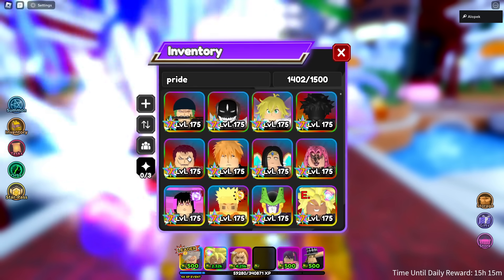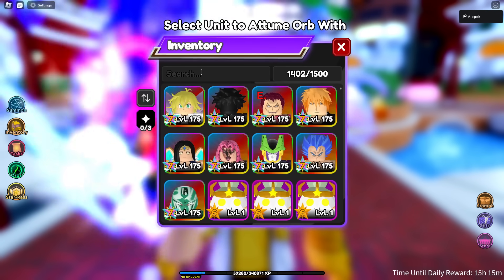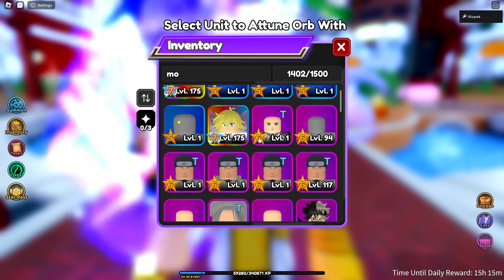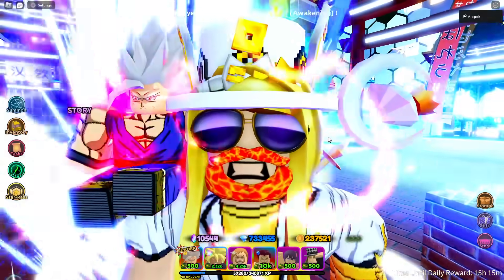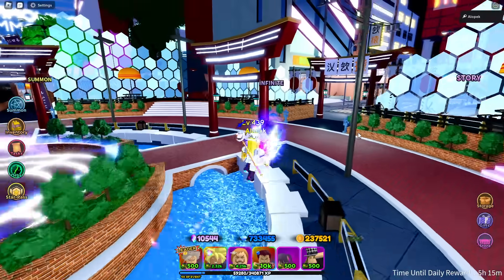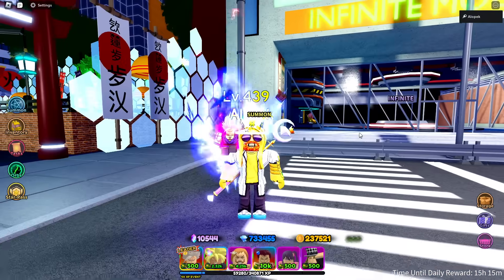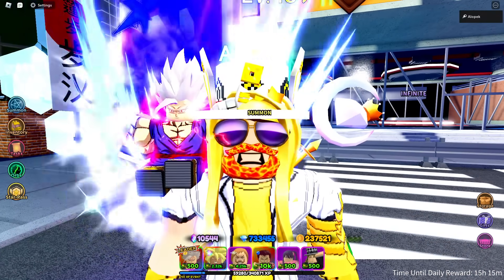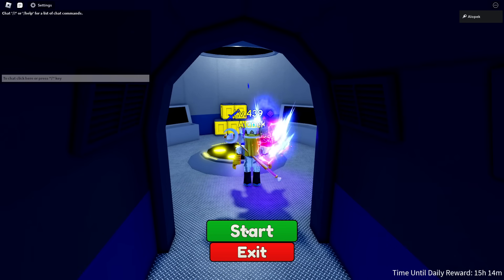Our best slow unit here is going to be Mochinator, and we're going to put the blue eye orb on Mochi. I have no idea if we're going to be able to afford to max out all these units, but we should be in a pretty good spot even if we can't.